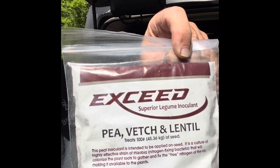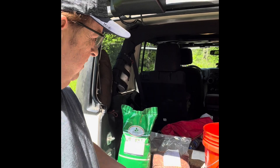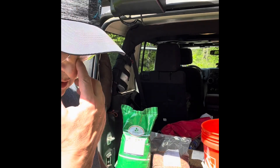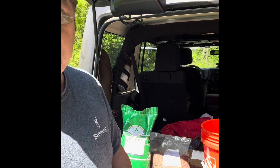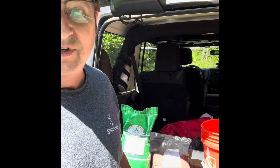And I got this junk here — pea and vetch inoculant. So I'm going to pour it in this bucket, put a little bit of this in there, add a little water. I've seen guys use a kid's juice box to wet it down and it makes it stick to the seed better. I believe that, but I just don't have any kid's juice box with me. All I got is water and whiskey. I ain't gonna waste no damn whiskey on that.